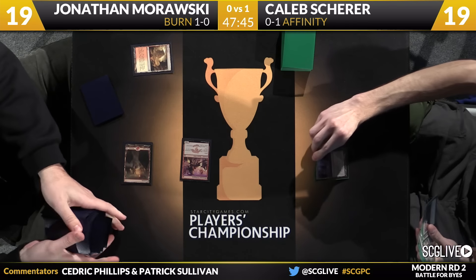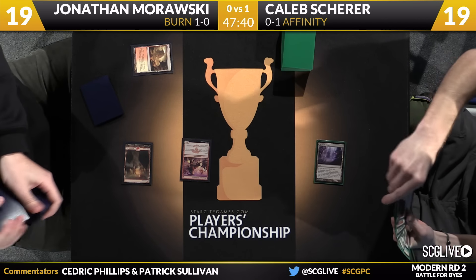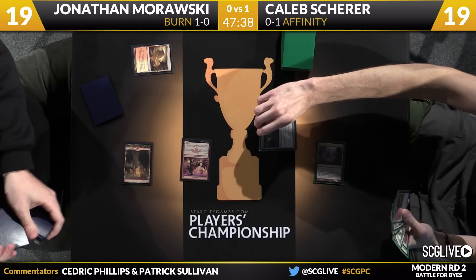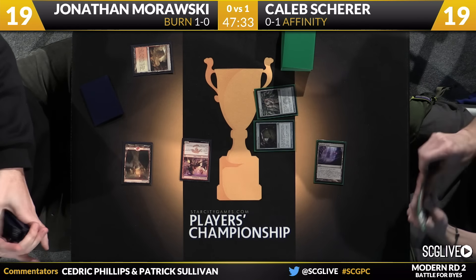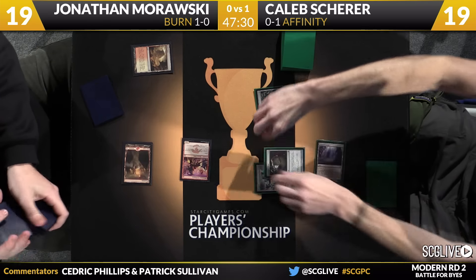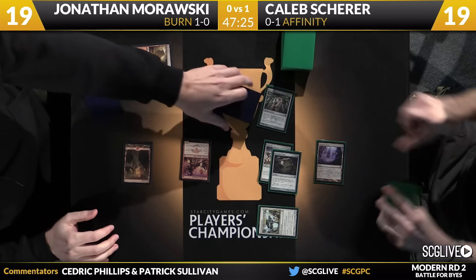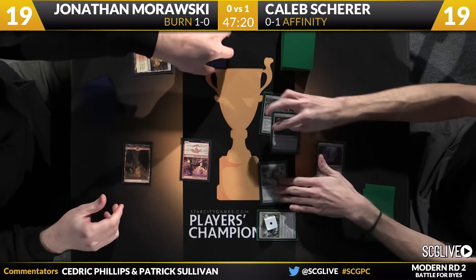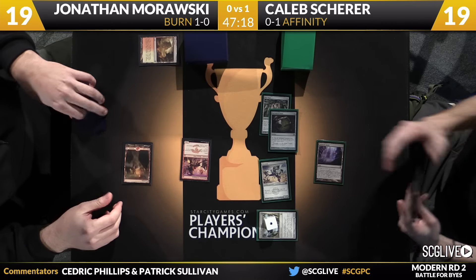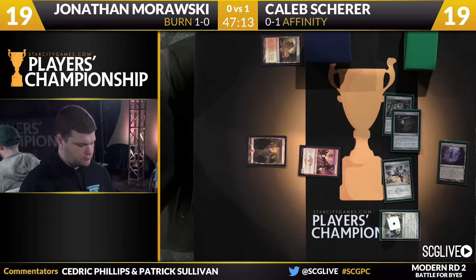We're all tied up as he'll start off with a Blinkmoth Nexus. That is a Springleaf Drum. Is there a free creature? Just a Mox Opal — there is a free creature in Memnite. This is what makes Affinity such a scary deck to play against — it's kind of an explosive start. Turn one Arcbound Ravager. Post-board, Morawski plays a bit better against this card because he has Path to Exile. That's a way to at least force the issue for one card, and Revelry as well — got some options here.